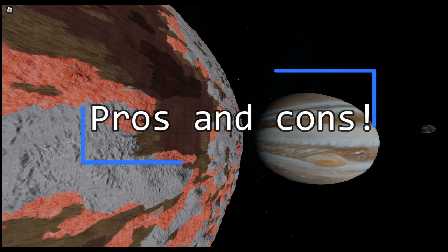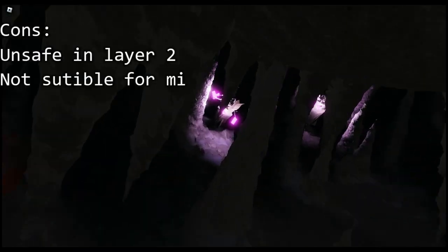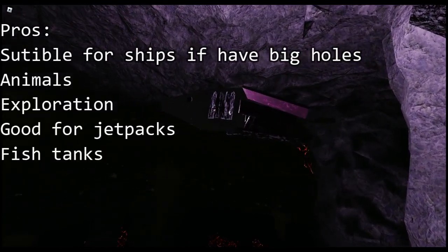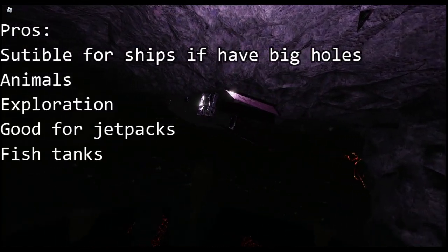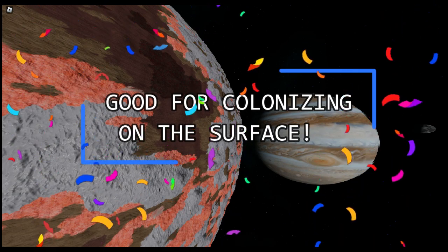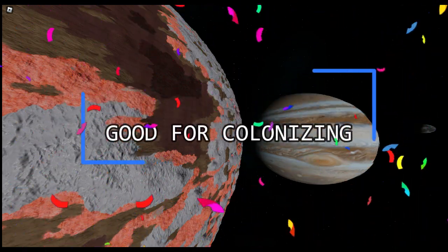Now let's look at whether Europa is good for colonizing. Cons: you cannot escape Europa's interior unless you have a jetpack or rocket, and some layers are unsafe while mills are not suitable. Pros: it has animals, is great for exploring, and spices up the game — without Europa, fish tanks wouldn't exist. Europa is good for exploring with jetpacks and an alien radar, but you should colonize on the surface.